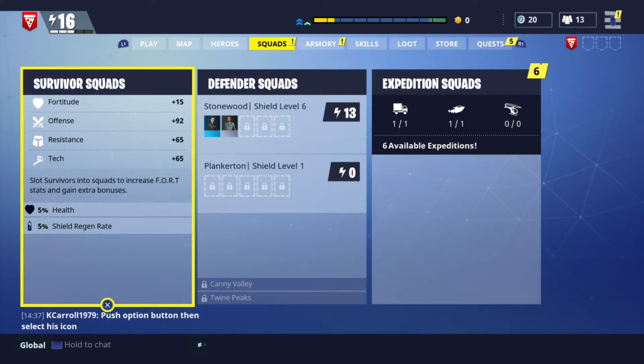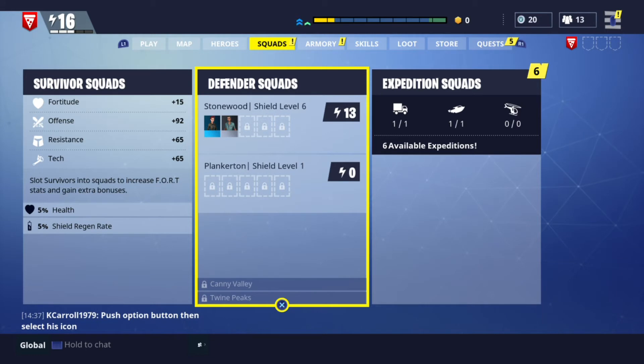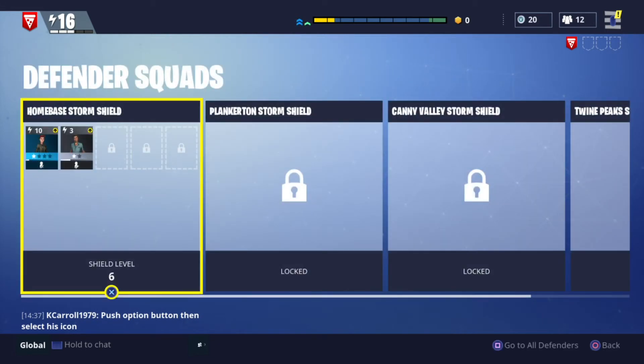Starting here on the squad screen, we can see we have the survivor squads, defender squads, and the expedition squads. I'm not going to go into the expedition squads as I think the rewards you get back are hardly worth the effort. The defender squads are pretty much the way to defend your storm shields. From what I've done with them, they eat up more ammo and then keep annoying you because they want ammo. When your base is under attack you don't really have time to give it to them, so if you're ever stuck with the storm shields you're better off asking in the global chat. There's nearly always someone to reply and they'll join in and help — it's better to have co-op partners.